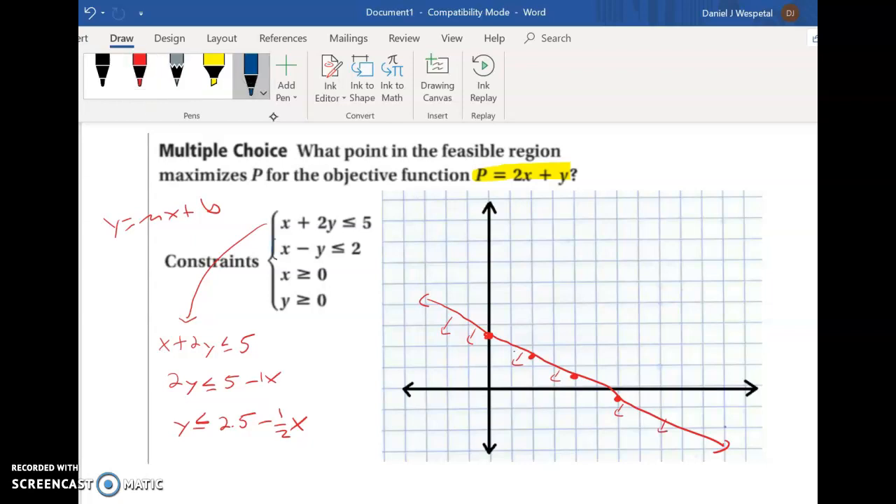For the second inequality, get y alone by subtracting x from both sides, then dividing by negative 1 — the inequality flips because we're dividing by a negative. This gives y greater than or equal to negative 2 plus x. Graph it starting at y-intercept negative 2, slope of 1 (up 1, over 1). We shade above this line. It's important to plot these accurately because we need to find vertex intersections.